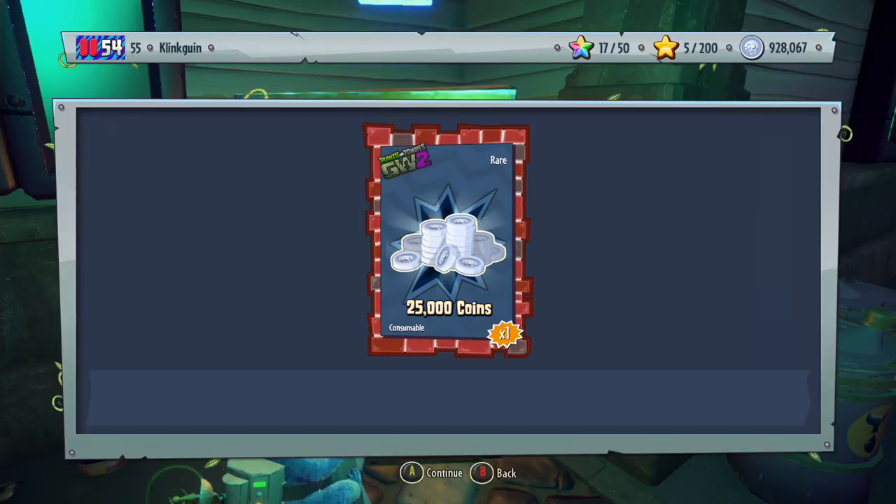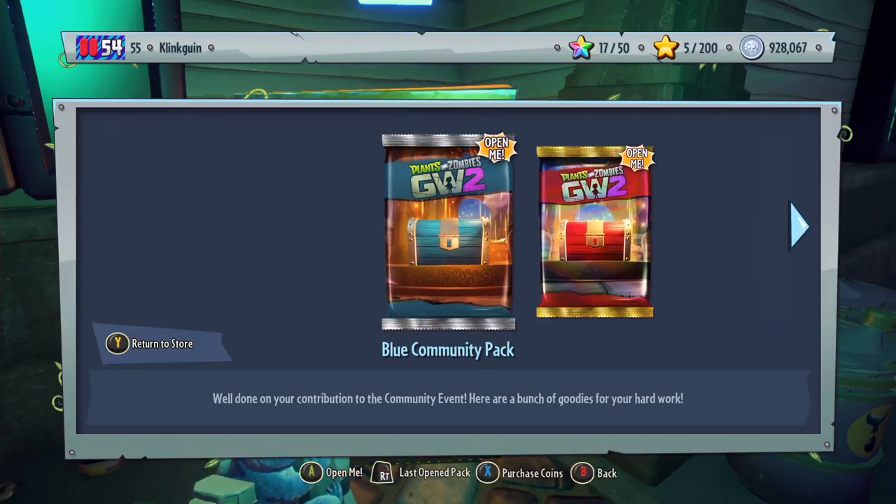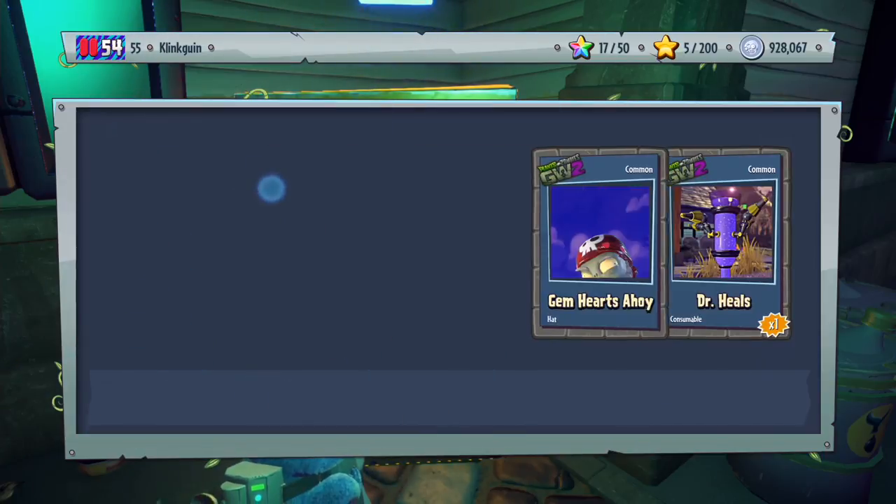It's 25,000 coins — that's nice! That's cool because that means I'll have extra coins for when Rux comes next week. Looking forward to the Dark Bean Bomb. Let's go ahead and open up the blue community pack and see what we get from this one.